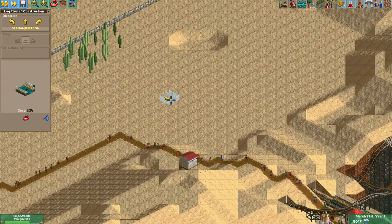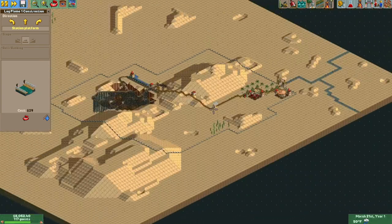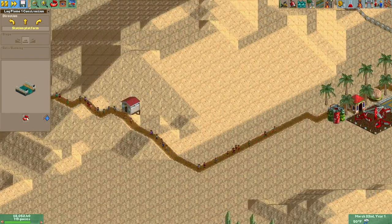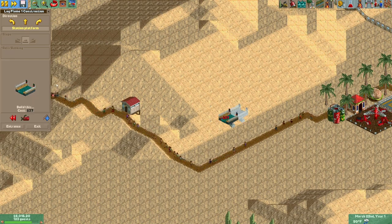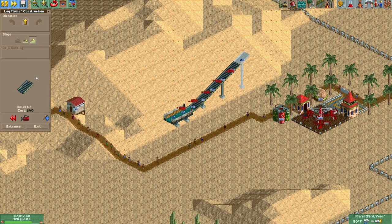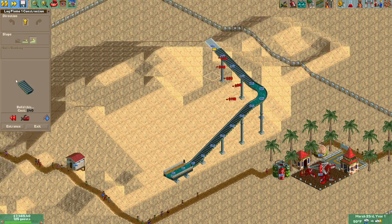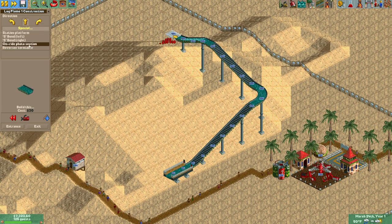This park is just over twice the size of Forest Frontier in terms of the number of guests required to win — about twice as many. We need a lot of guests in the park, and the soft cap of guests you can attract is determined by the number of rides you have. So we're going to have to build very densely — and I mean build dense, not dense in the head.